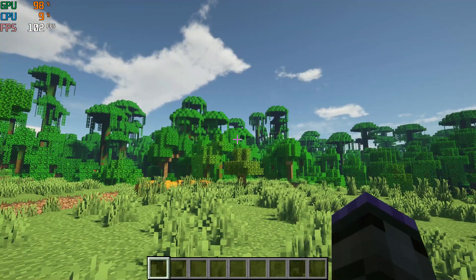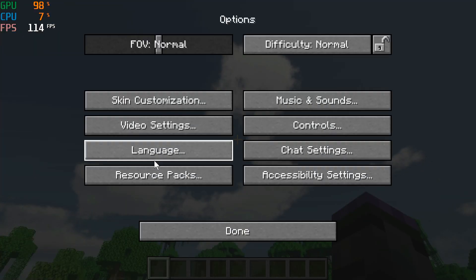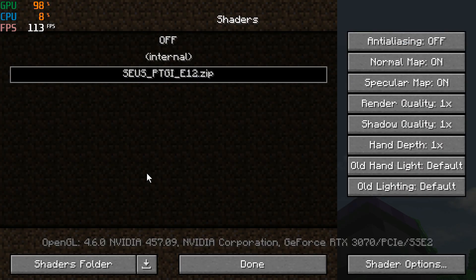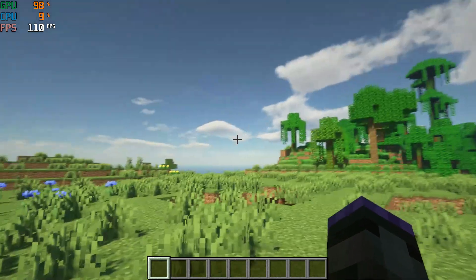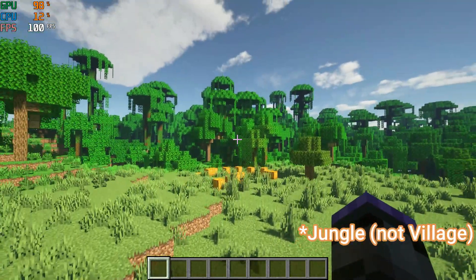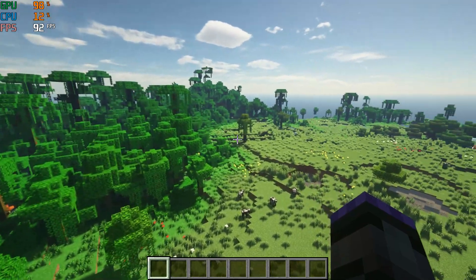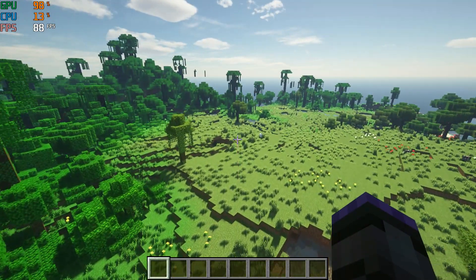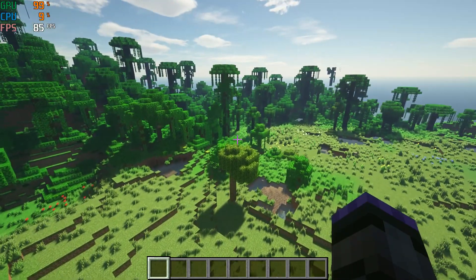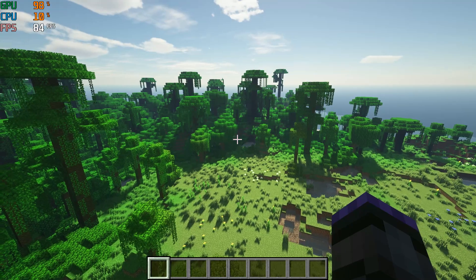Now testing with Sonic Ether's PTGI ray tracing shaders, looking at a jungle — the PTGI E12 shader. Video settings are still at 14 chunks. I'm getting over 100 frames a second at a village, which is pretty awesome. This is one of the most intensive shaders you can run. My GPU is maxed out at 98%, while my CPU is staying solid at around 10-12%.